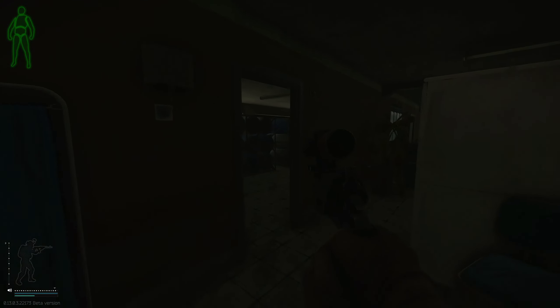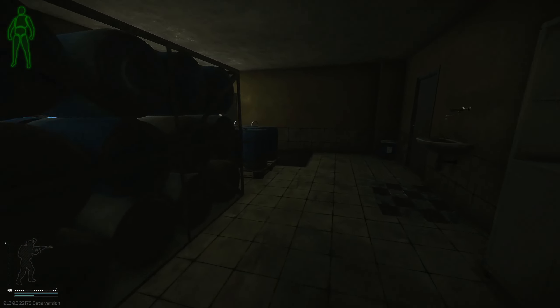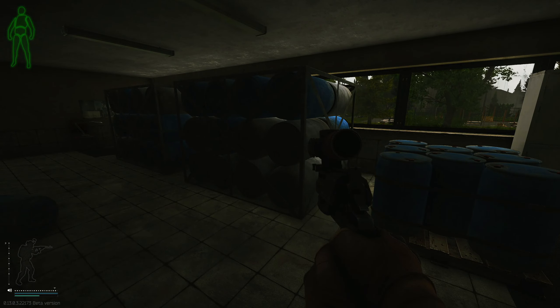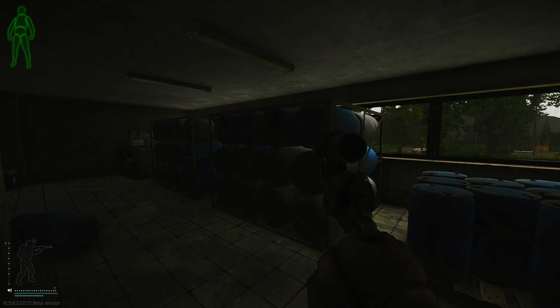Then this room with all the barrels on the left — on the corner right here is your item. Make sure you survive and extract or you will have to come back in and grab it again. That's all I got for you today, thanks for watching, please like and subscribe and I'll catch you in the next one.